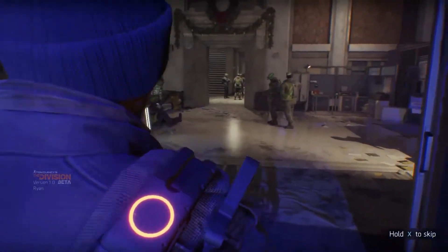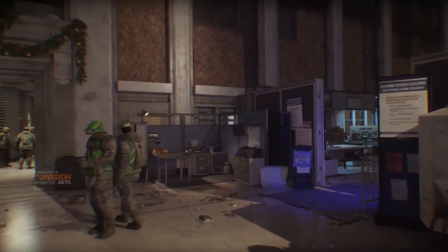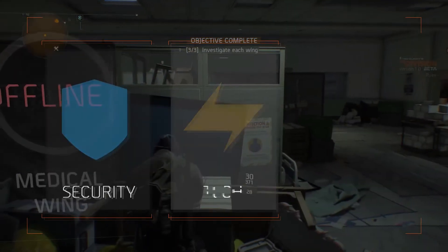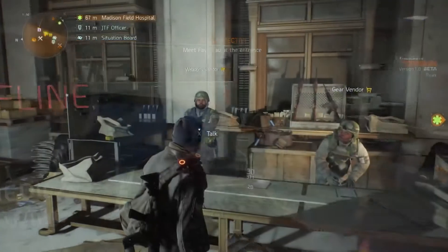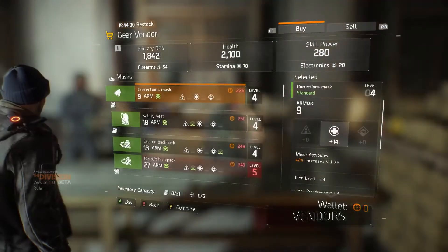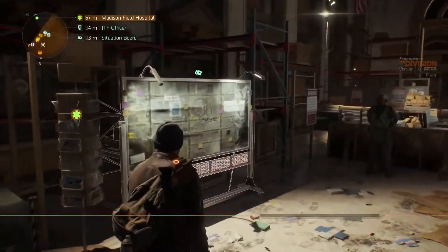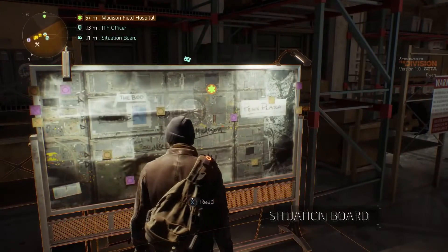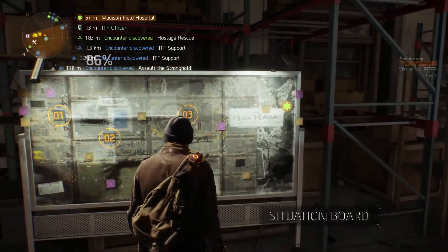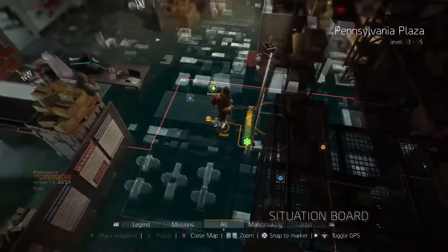Entering the Base of Operations you'll meet a lot of different people: members of the Joint Task Force, civilians, and main characters that will send you on missions. What you need to do first is unlock the three wings of the base — security, tech, and medical. These are your gateways to unlock the missions of the game. You'll also meet vendors who'll sell you gear once you have enough money. Moving through the base you will find a board that will update your map with more side missions and encounters. You'll find another one of those boards in the hub, and these will immediately appear on your mega map.